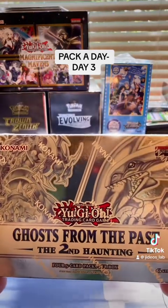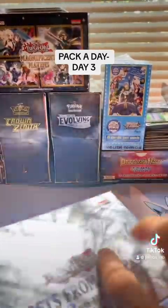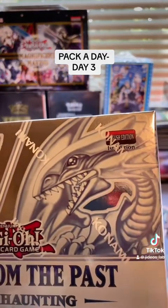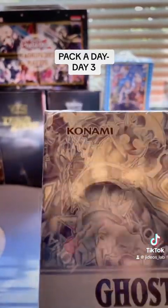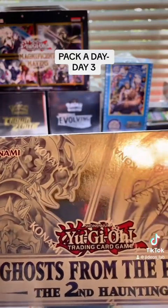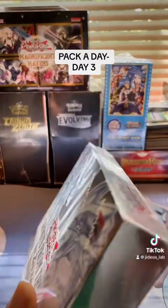For today's pack a day I thought we'd do Bang Ghost from the Past: The Second Haunting. The chase cards for this set are going to be the ghost rares, of course. More specifically, looking at the box, we've got Blue Eyes White Dragon — I have no idea who that other one is — but there's also the Dark Magician Girl. Those two are the ones I'm chasing after because they're more special to me. Let's go ahead and crack into this.